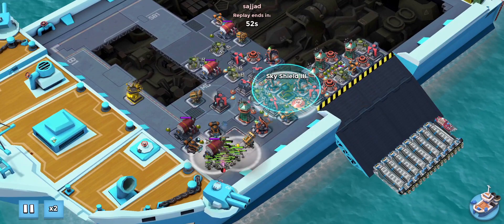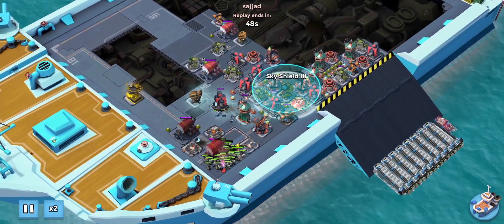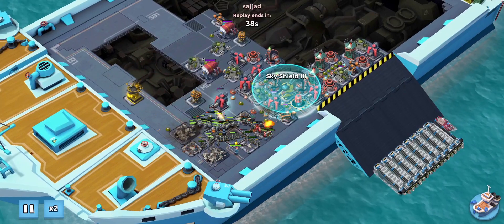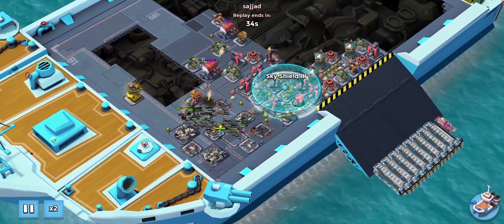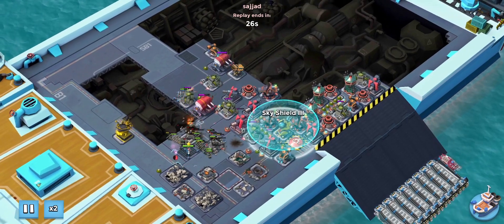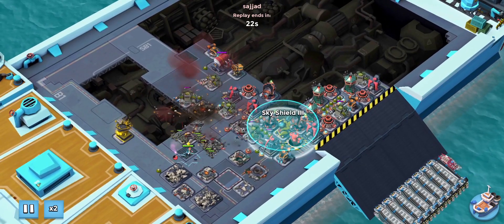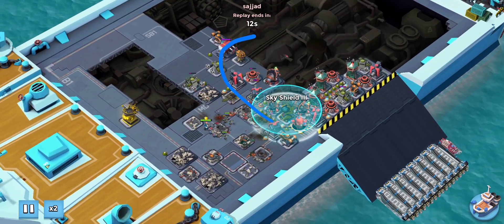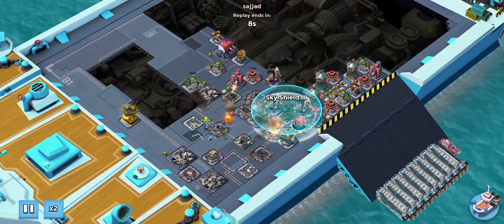I'm using the remote attack, shocking the splash damage buildings, and then we're just able to take out one or two end rooms. If they're close by we can take out two end rooms, and that's how we're getting our chests. In this base we were luckily able to get three end rooms and bypass all these defenses. So that was lovely.